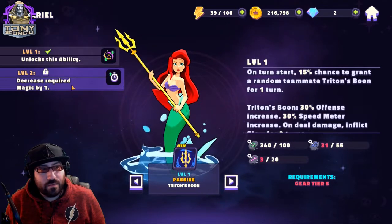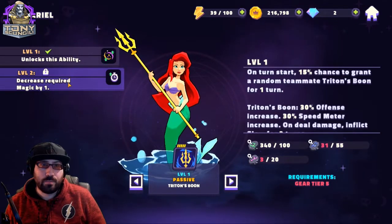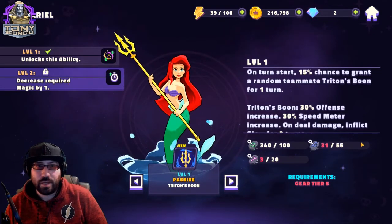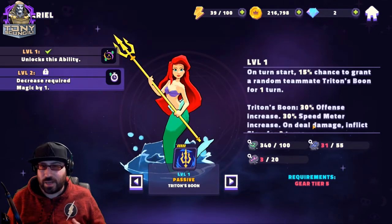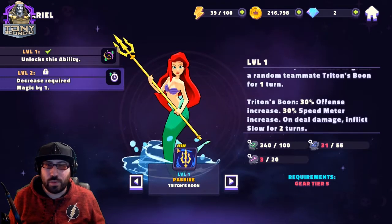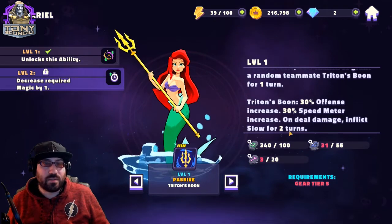Next, we have her passive, which also has a cooldown — you can see the five yellow dots. On turn, she gives a random teammate a buff called Triton's Boon. This buff gives 30% offense up, 30% speed meter increase, and whenever that character deals damage, the target gains slow for two turns. That works with her basic, allowing you to hit somebody else and still do damage to that target. The problem is you don't control who gets it, and it has a very long cooldown — fights usually don't last long enough to see it more than once, but it's a nice bonus when it happens.